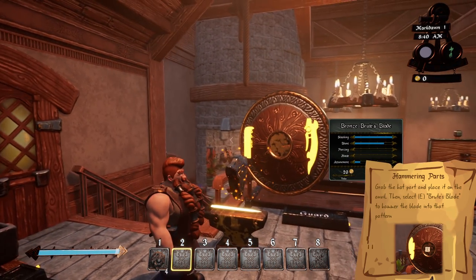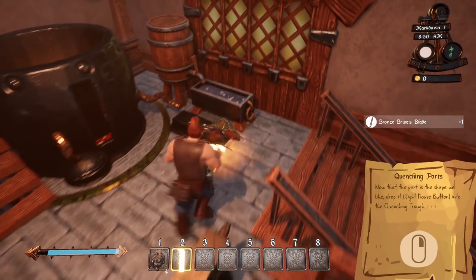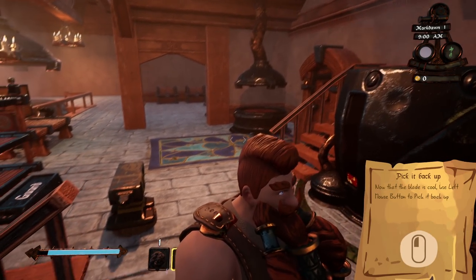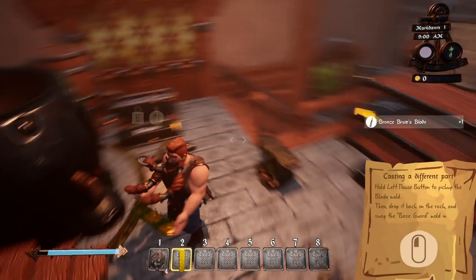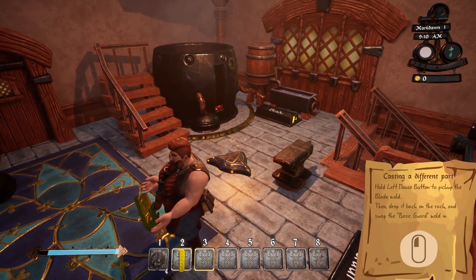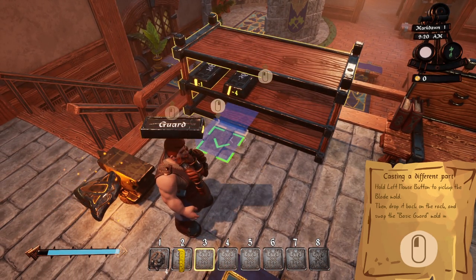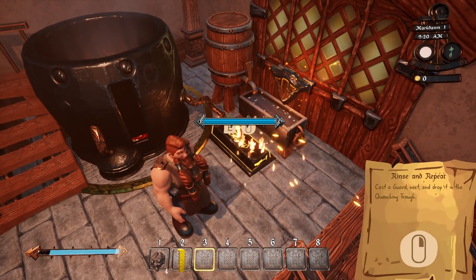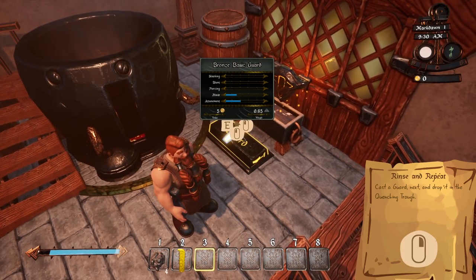We're going to choose one of these weapons — it's telling me to do this one so I will. I'm going to hammer that in now. If you make the mistake like I made and put the blade in the water before you've hammered it, it'll be too cold to hammer. If that happens you can simply put the blade back on the furnace and it'll heat it up again so you can hammer it. Now we need to get this blade mold out of here — there's a little mold shelf here — and we're going to take the guard. The guard is at the top of the handle to keep your hand from sliding up onto the blade. The pummel is below the handle to keep the handle from falling off.